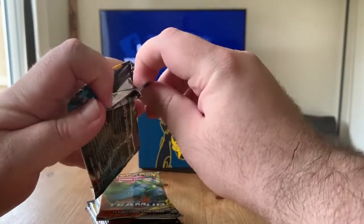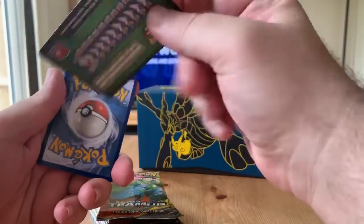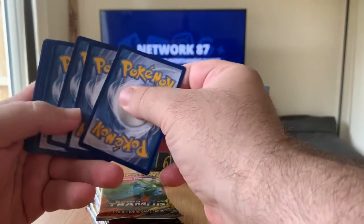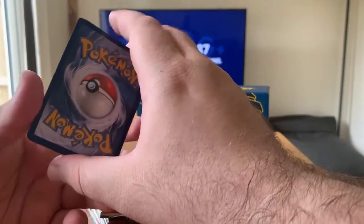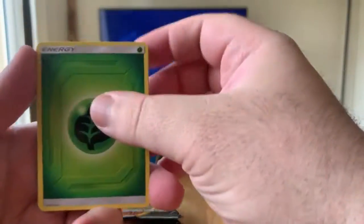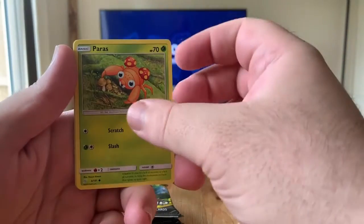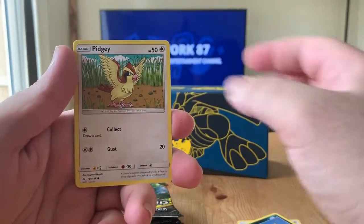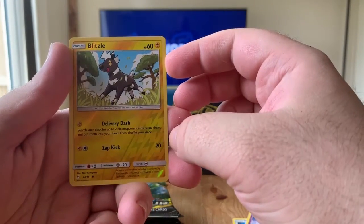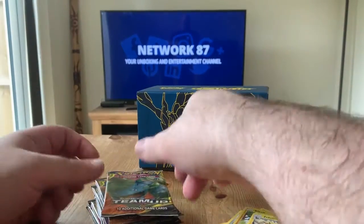Hope you're sending me good luck vibes. There's the code card — it's a little bent, hope the other cards aren't bent — and we got four cards. We're gonna guess the energy: water. Not a great start with guessing. We pulled Tauracat, Kabuto, Paris, Bulbaby, Hornage, Nidoran female, Blitzel is the reverse, and the rare is a Zebstrika non-holographic card. Not a great start.